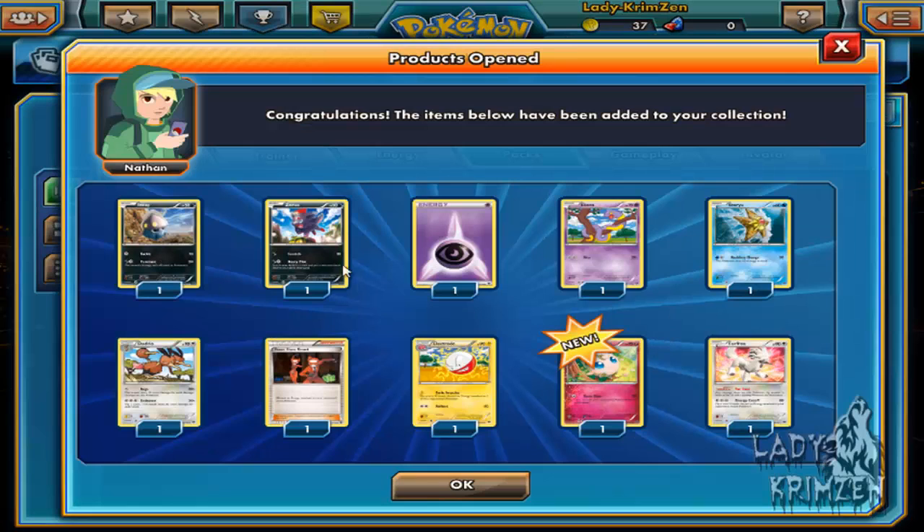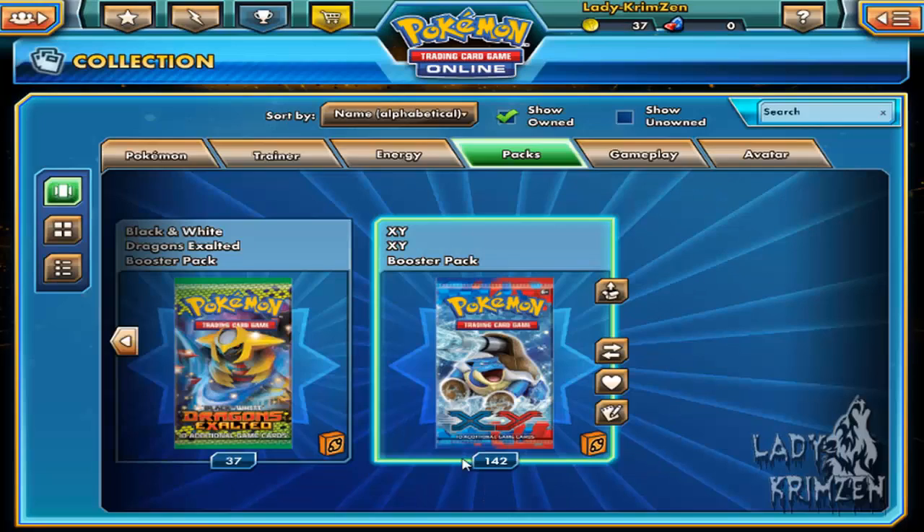Next up we're getting Inkay, Zora, Psychic Energy, Ekans, Staryu, Dodrio, Team Flare Grunt - I wish it was Team Rocket but Team Rocket is just awesome anyway - Electrode, Jigglypuff reverse hollow, and another Furfrou hollow. Just pulled two Furfrous in one episode! I so want to use them - that ability is wow.